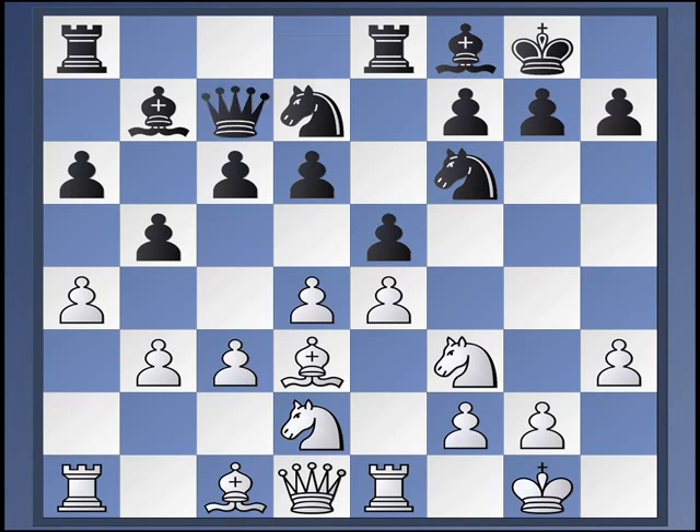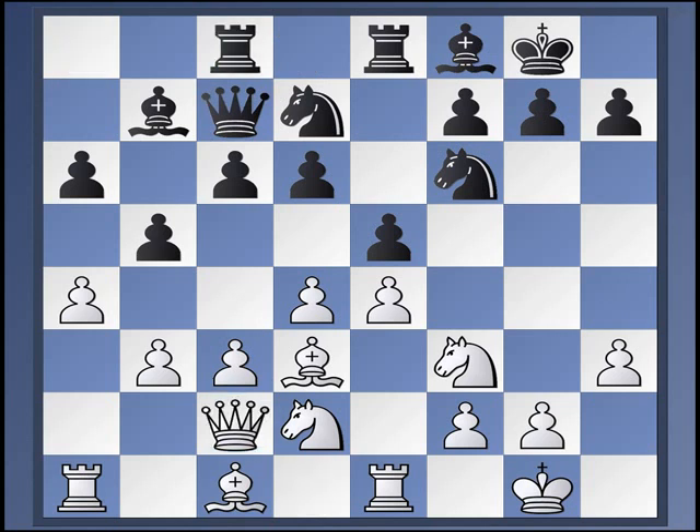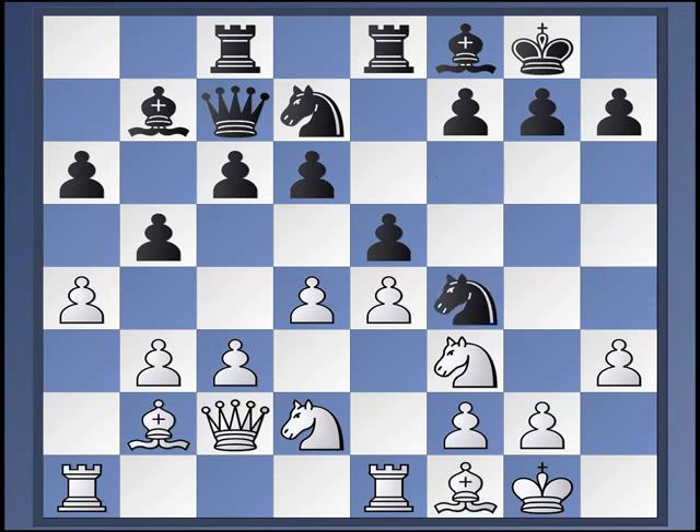Well, let's start with Queen C7. Okay, from here, Kaufman only gives Queen C2, Rook A to C8, Bishop B2, Knight H5, Bishop F1, Knight F4, B4, and Knight B6. Knight B6 is a pretty typical rejoinder — not an automatic one, but a typical idea when White has played B4.